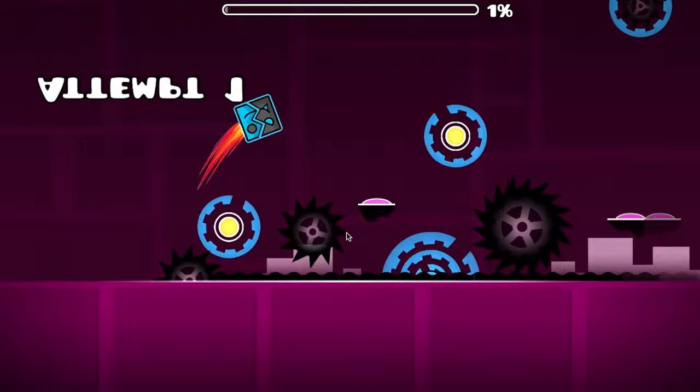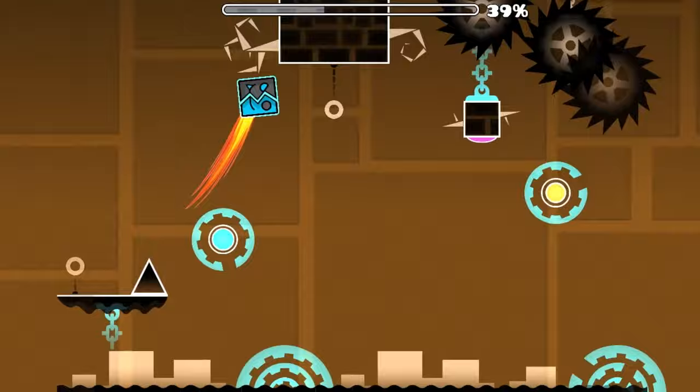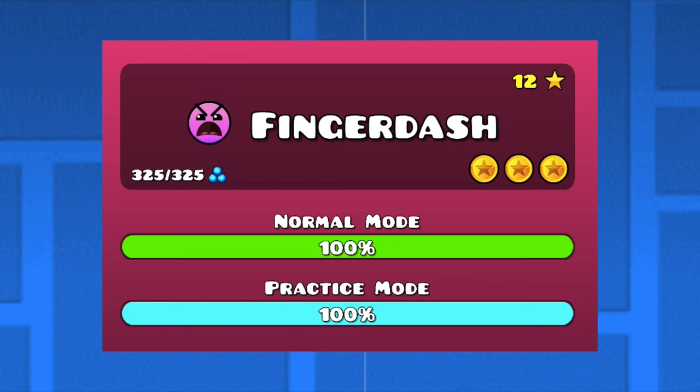Theory of Everything is next up on the list. It has the same number of stars as Electro Dynamics and Hexagon Force, but it is a lot easier than those levels. The level is really slow and only has a few fakes, so not much memorizing is needed. The rest is just easy skill-based jumps. The only hard part, in my opinion, is the mini UFO because it requires timing.